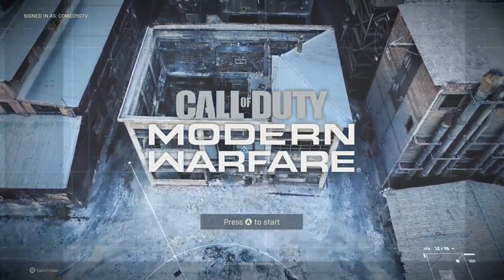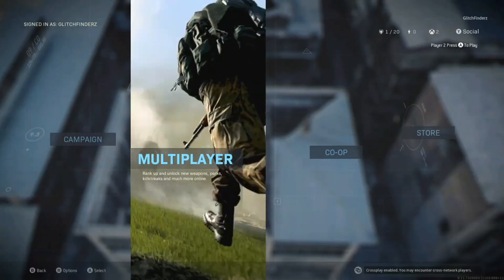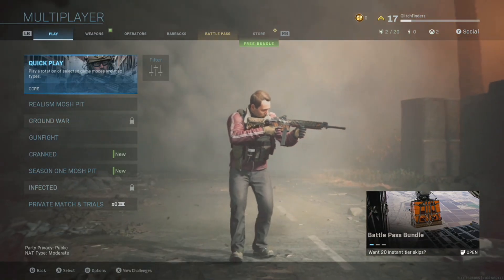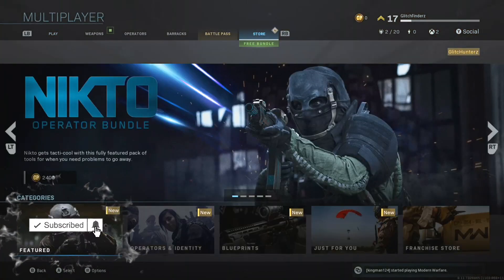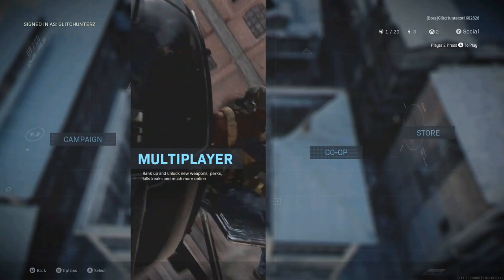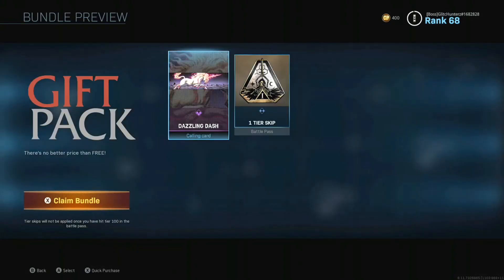Once you have started up again, sign in to your dummy account again. Once you have logged in, go into multiplayer and sign in on your second controller with your main account again. Then go all the way back to the main screen, go into multiplayer on your main account, go to the free bundle, and it is there for your main account once again.